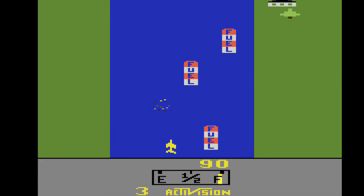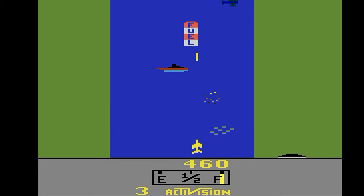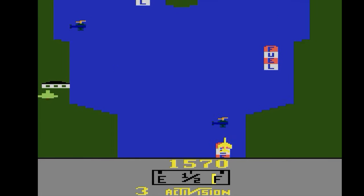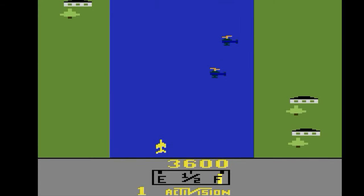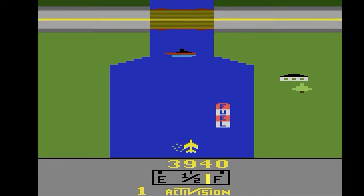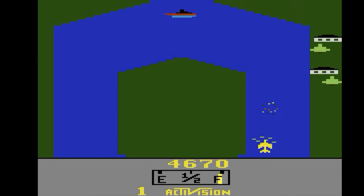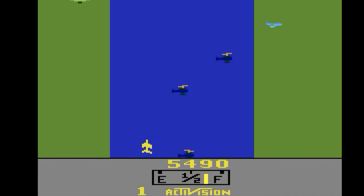Coming down the river is River Raid from Activision. You travel down the river of no return, shooting helicopters, ships, bridges, and planes. The main goal is to shoot as many bridges as you can to continue to the next stage. You have to fly over fuel tanks or your jet will run out of fuel. You can fly through the game really quickly or take your time and hit all the different enemies. This game is in my top five Activision games of all time — it's fantastic. There's something special about the Atari 2600 version; sure, some other versions have better graphics, but this one just feels right.